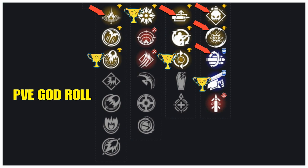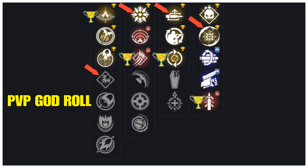For PvP, we're going with Linear Compensator again in column one — that's the best — but also another good one is Volatile Launch, adding plus 15 to blast radius, minus five to velocity and handling, but that blast radius is really good for PvP. In column two, Spike Grenades again, but the best is High Velocity Rounds: plus 10 to reload and plus 10 to velocity.